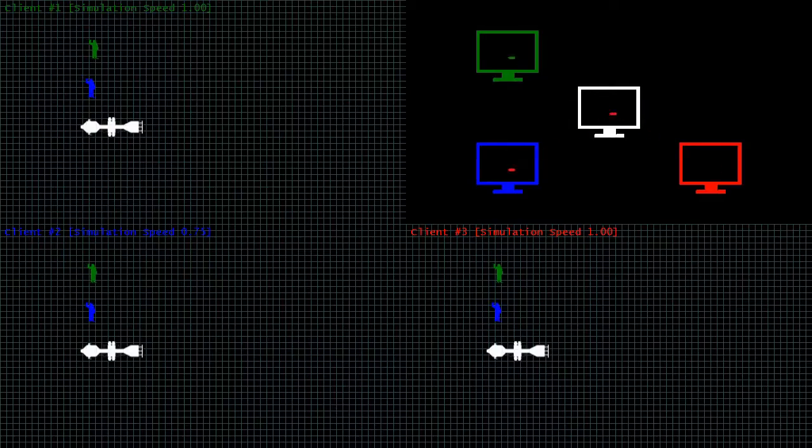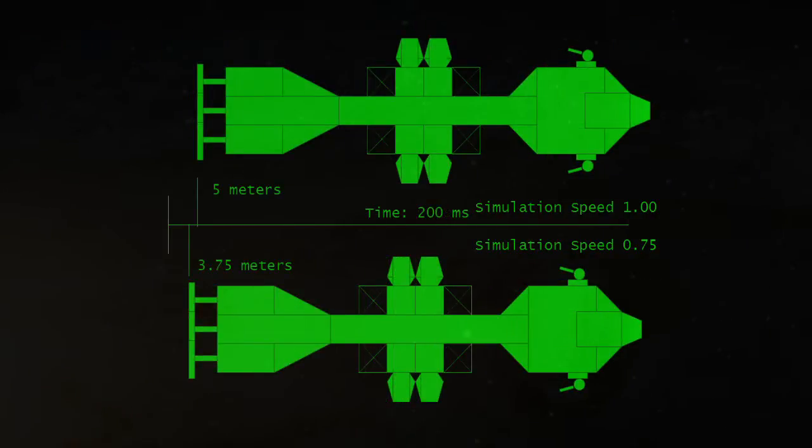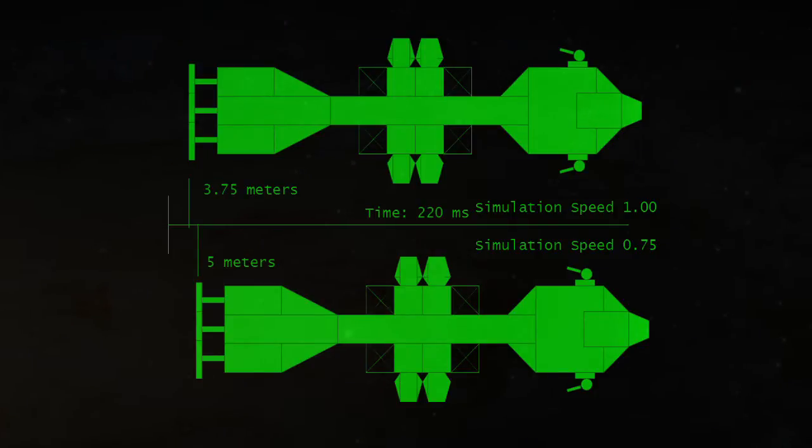Because different clients run at different simulation speeds, sometimes refresh packets coming from different clients can be considerably different. These problems are most obvious in unmanned ships traveling at high speed. For instance, suppose we have two clients: one running at a simulation speed of 1.0, and one running at a simulation speed of 0.75. There's an unmanned mining carriage underway that they're running down. The mining carriage moves at 25 meters per second. If both clients send out their update packets after 0.2 seconds, the first client believes the mining carriage has moved 5 meters, but the second only believes it has moved 3.75 meters. If the packets each take 20 milliseconds to make it to the other player, the mining carriage on client 1 will jerk backward over a meter, and the mining carriage on client 2 will jerk forward about a meter.